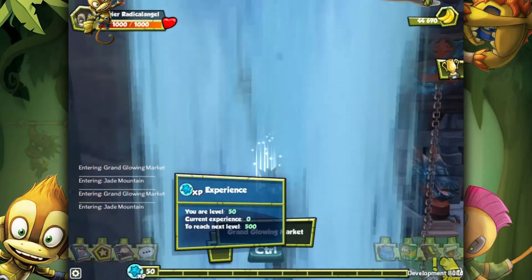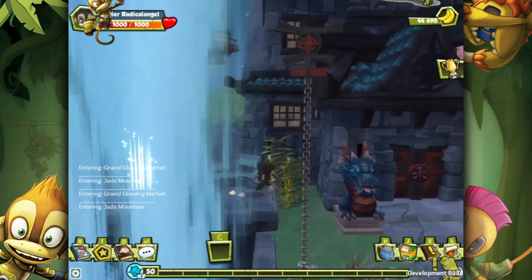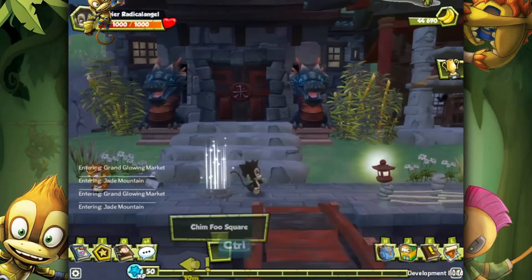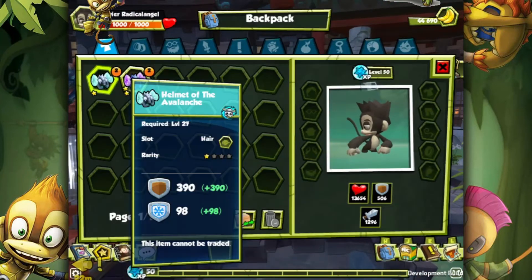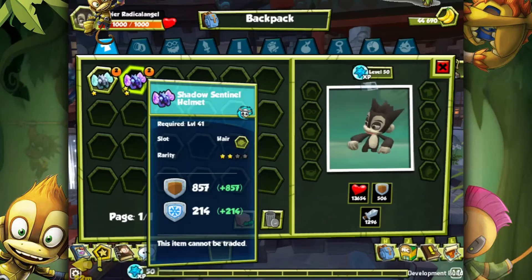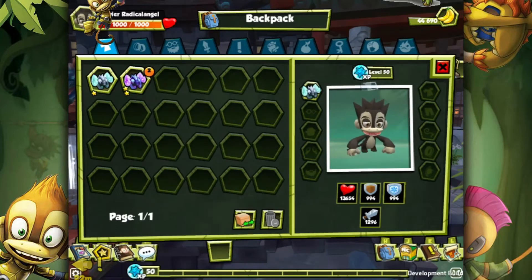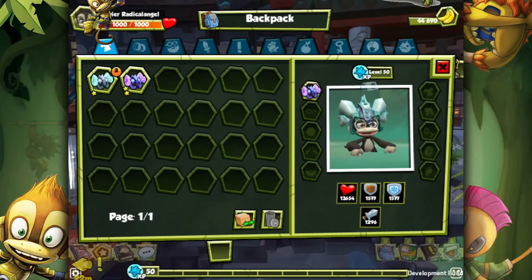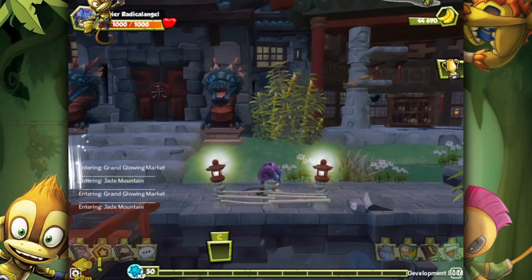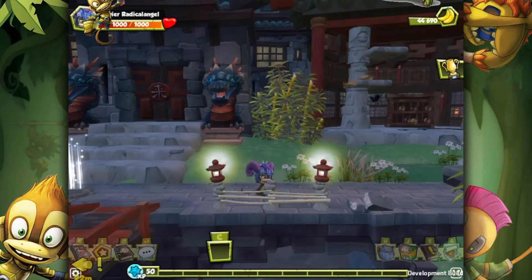However, one of the members of the team, Monkey Hue, has been working on making a couple of new Ice Raiders items to expand their repertoire. Here I have a Helmet of the Avalanche and Shadow Sentinel Helmet, both of which sport completely new models for the Monkey character. This is essentially the first unique content seen in six years of Monkey Quest, which is very, very cool to see.